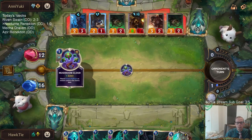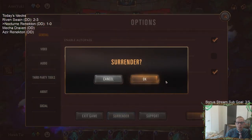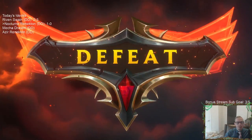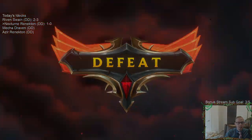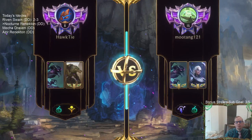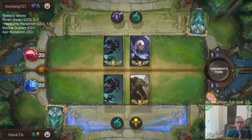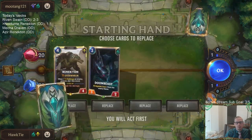10, 12, 14, 16 - yep. Those were pretty bad three cards to have for five mana - the Elixir of Iron. We lost. We didn't have spell mana - I had one spell mana. That was it.